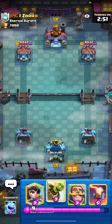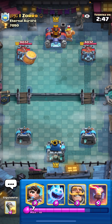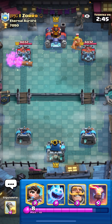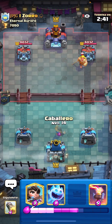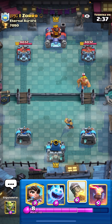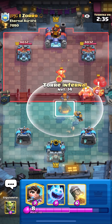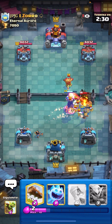Alright guys, next match here against Zoro. Let's go for Goblin in the corner to see what he's playing, and he's going to go for a Log. I'm just going for a Knight here, on the Golden Knight, and Rocket in case he wants to do Magic Archer.